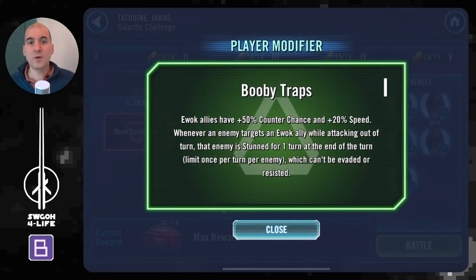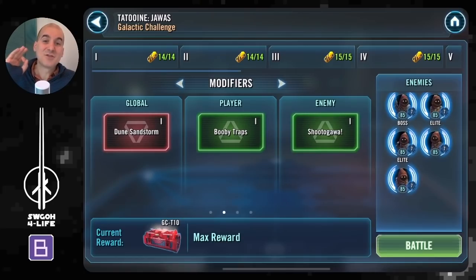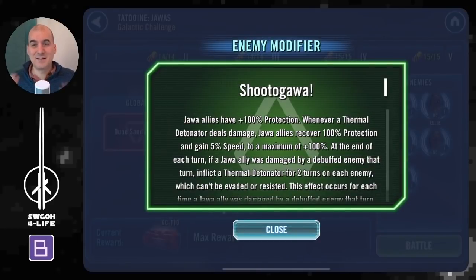Booby Traps — the modifier for Ewoks could be great, but not in this particular example. Counter chance and extra speed are actually working against you, because the more times you hit Jawas, the more thermal detonators you stack on your guys. You want the opposite: be slow, don't counter-attack, don't hit Jawas. Stunning when they attack out of turn is kind of nice, but Jawas don't attack out of turn much, so this modifier is actually working against us today.